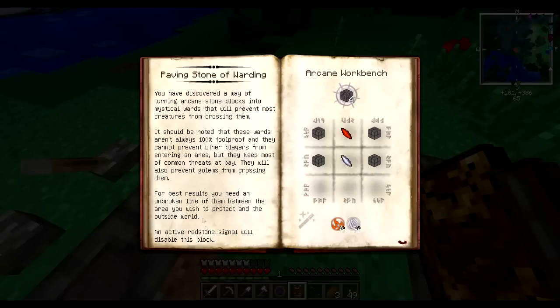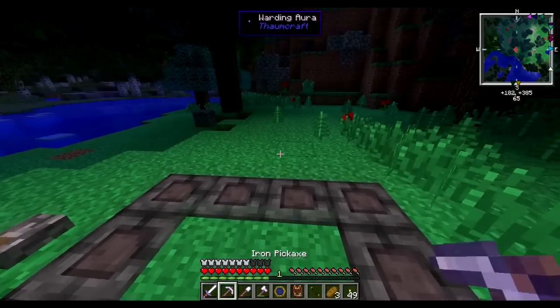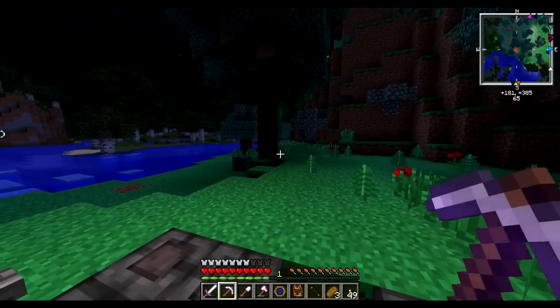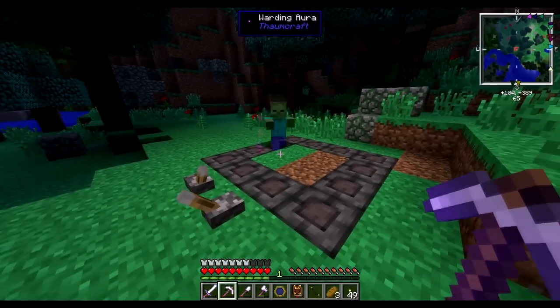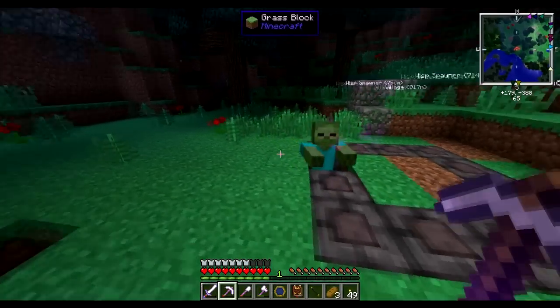So let's have a look at this again. Active... disable it. A purple rune shows it's currently preventing something. A red rune shows that something is preventing it from fully warding an area. So I guess if we just remove a rune... and once the zombie comes up to it, the runes will glow red.